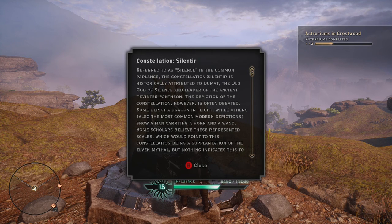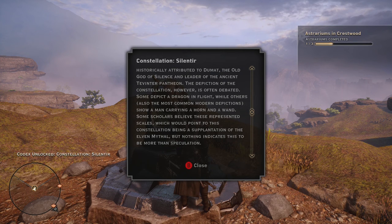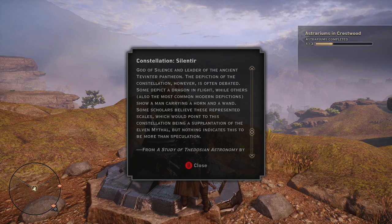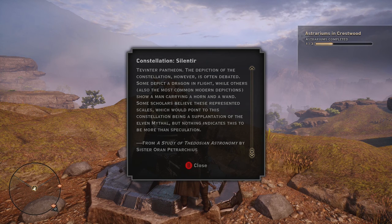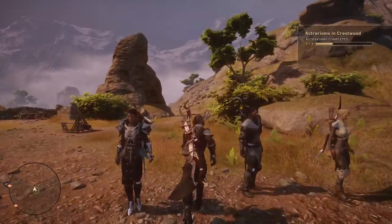Silenteer, referred to as Silence in the common parlance. The constellation Silenteer is historically attributed to Dumat, the god of silence, the leader of the ancient Tevinter Pantheon. The depiction of the constellation is often debated - some depict a dragon in flight, while the most common modern depictions show a man carrying a horn and a wand. Some scholars believe these represented scales, which would point to this constellation being a supplantation of the elven myth, but nothing indicates this would be more than speculation.